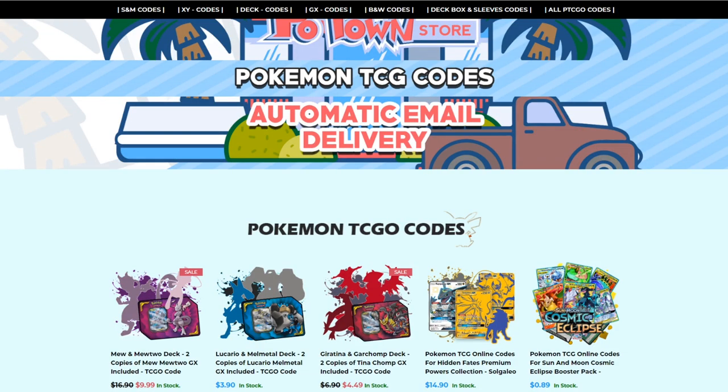And if you're looking for code cards, make sure you check out Poton Store. They have automatic email delivery and all the latest Pokemon TCG codes, and you can use the Table One code for 5% off.